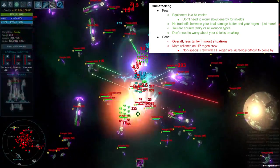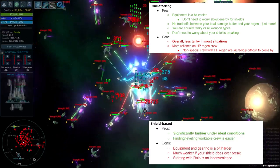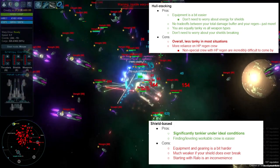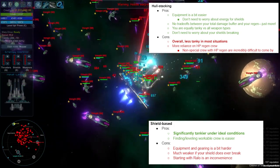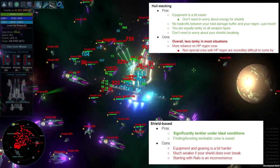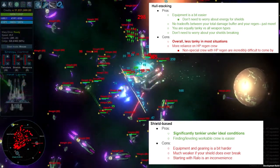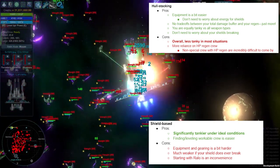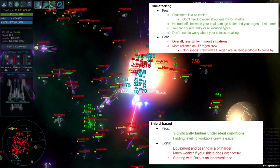On the shield-based side, the pros are that you're actually going to be significantly tankier under ideal conditions, and that's most of the time. Finding and leveling a workable crew really isn't that bad. While some special crew like Gene are quite nice to have, you don't really need to get lucky finding any special crew — especially if you start with Rallo and plan on using him.